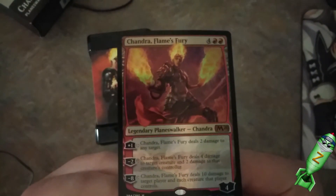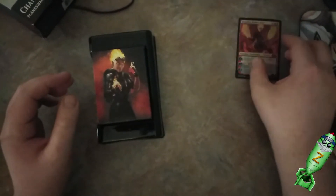Oh, why is it so beautiful? Let me try to get it on camera here. That is gorgeous. That's going to be the planeswalker for the deck obviously. She's got her own little box there — a box inside of a box, who knew?